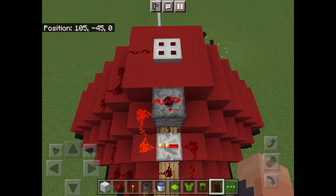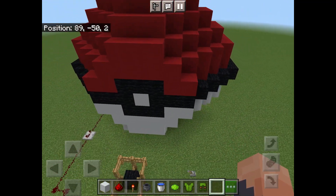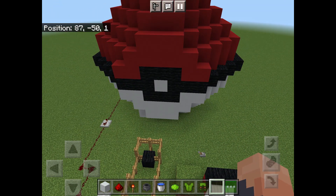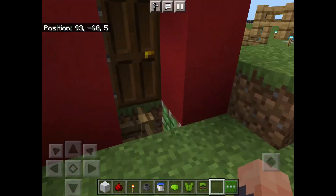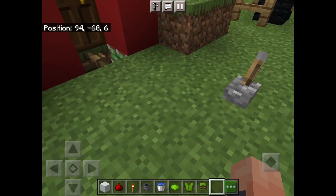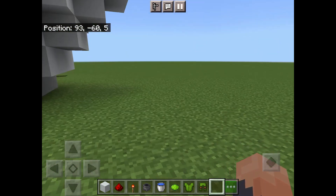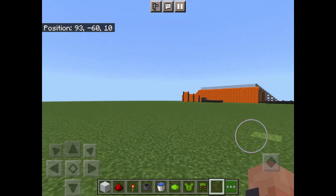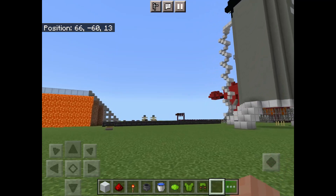You can put a dispenser at the top and place fireworks in it. Don't mind all of this - I'm going to do it in the next episode. It's just too complicated; I built it and I'm going to show you properly another time.